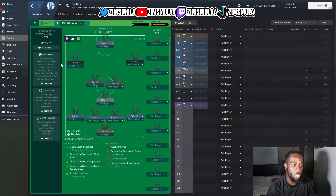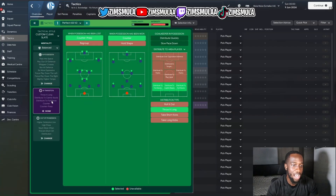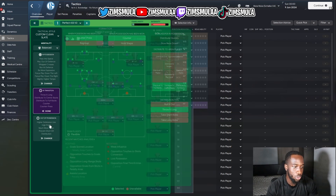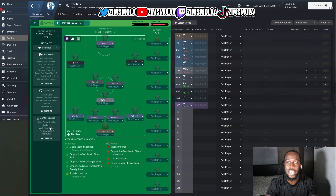Mentality is balanced. In possession: pass into space, focus play on left and right, play out of defense, passing direct, standard tempo slightly higher, final third width, crosses, run at defense, and be more expressive. In transition: counter-press, counter, distribute to full backs and center backs, and throw it long. Out of possession: high press, higher defensive line, trigger press much more often, and prevent short goalkeeper distribution.